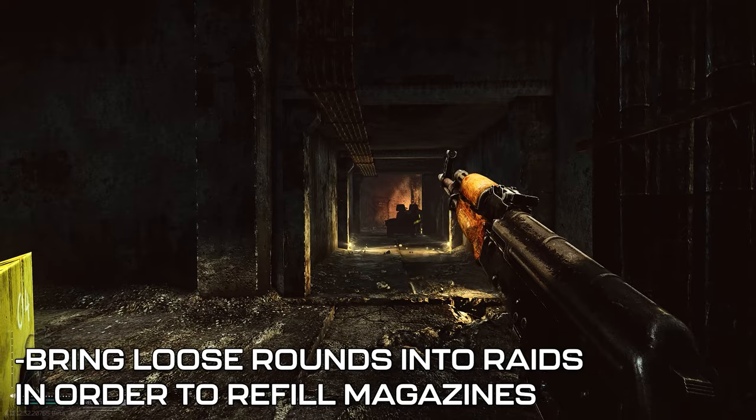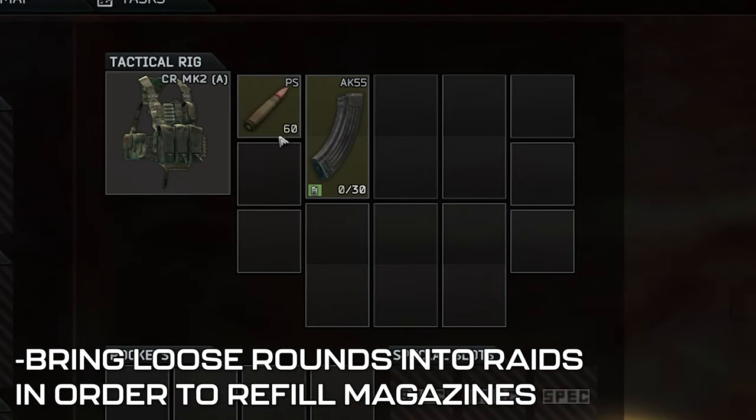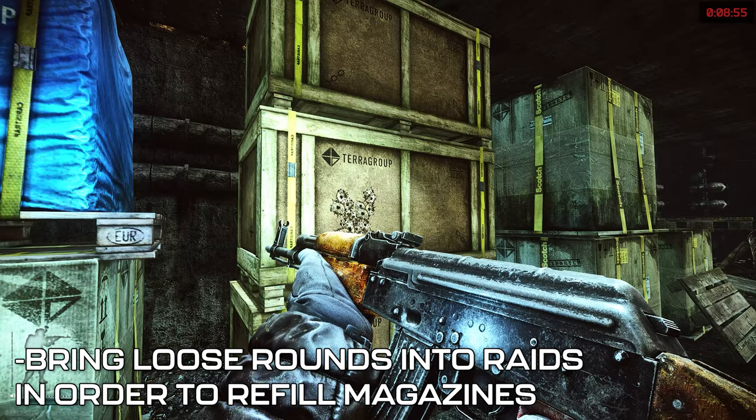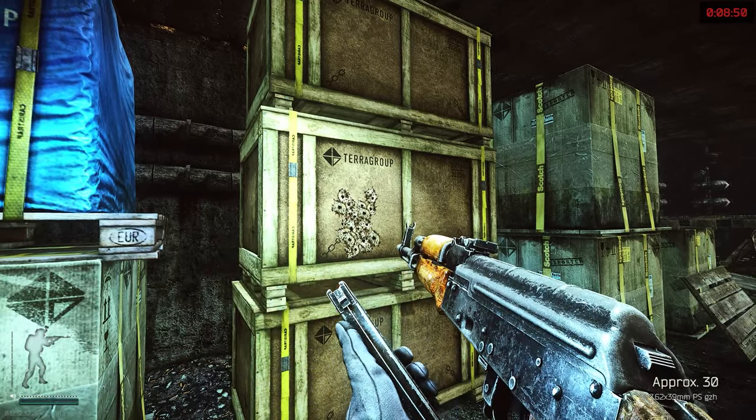You'll also need to make sure you keep loose rounds on you in order to refill magazines. Refilling can be accomplished by simply dragging the rounds onto a depleted magazine. This topic, like everything in EFT, gets a bit more complicated than this, but those steps are the basics you'll need to know to at least get by in your first few raids.